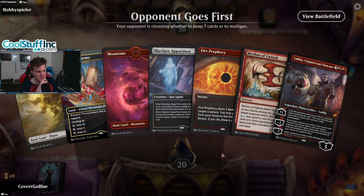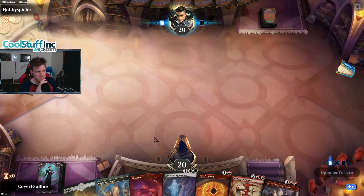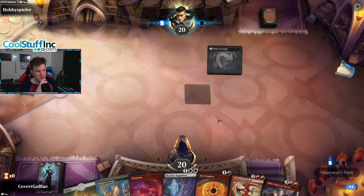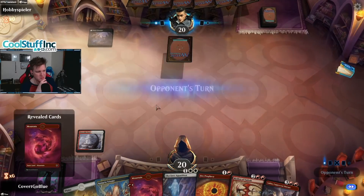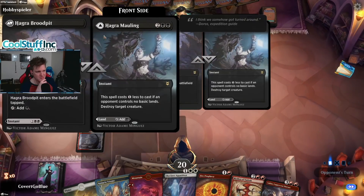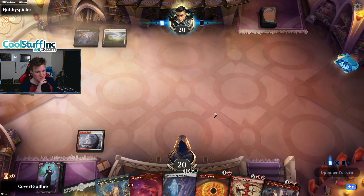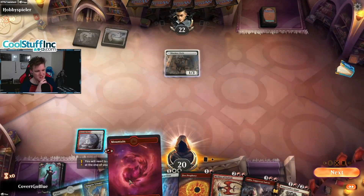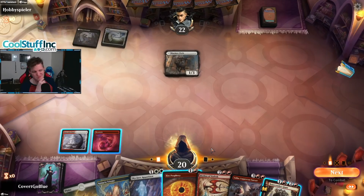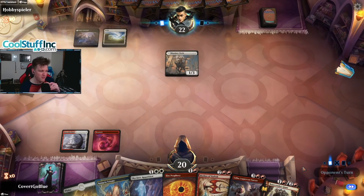It's a good hand — we'll see what it turns out to do. My opponent — do they want to play some creatures? Nope, they do not. Hey, Grim Mauling. Skyclave Cleric — oh my gosh, somebody is playing creatures. Why didn't I lead with the Triumph? Am I really thinking I might cycle it? Something's wrong with me — I'm malfunctioning.